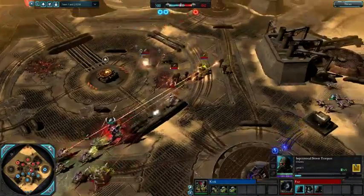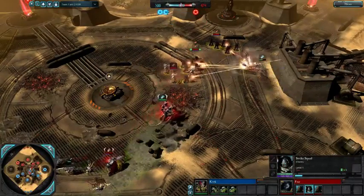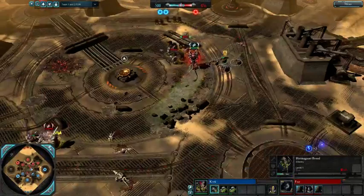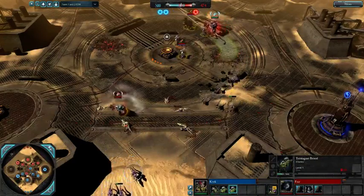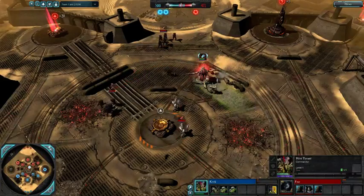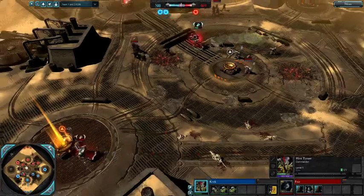Small engagement going off. There's a Hormagaunt flank incoming, but We Are the Hammer is being used — no problem for this army to just kite. The synapse did get there, but a little bit late. Fear is doing very well with the Brother Captain disrupting the back line, using the We Are the Hammer buff to just kite the Hive Tyrant all day — the Hive Tyrant is actually accomplishing nothing.